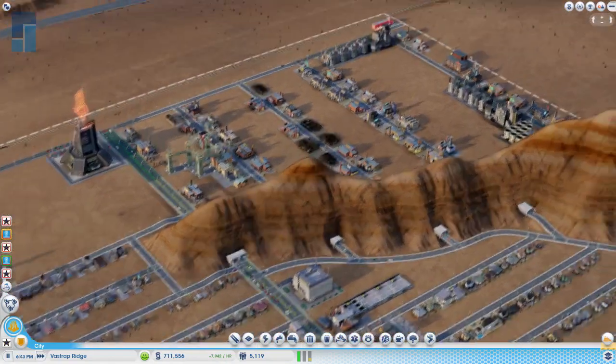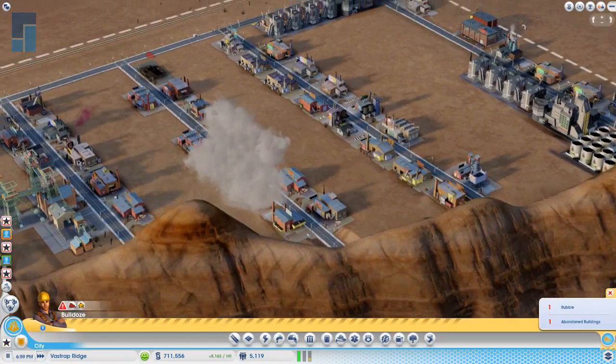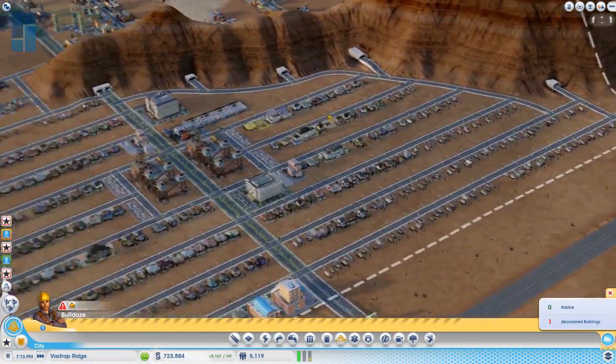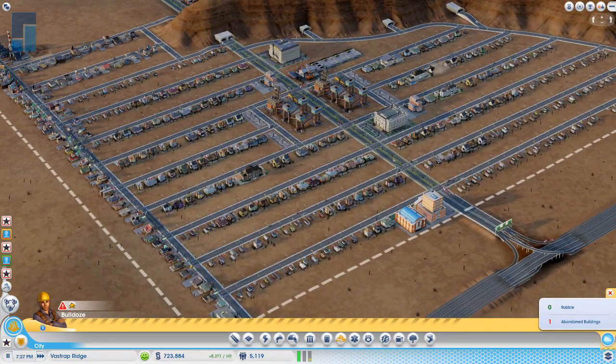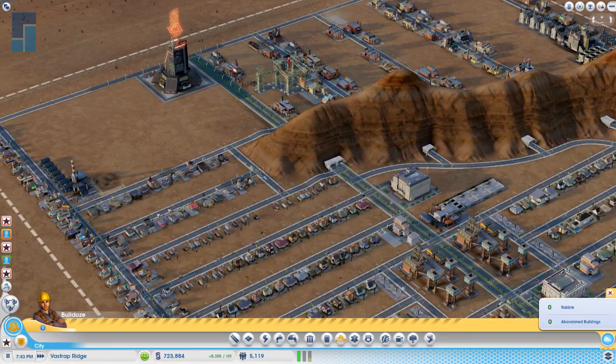I'm going to ride with this city until I can get Omega Co started. Once I get Omega Co started, I'll roll back to my other city and try to get rich people in there. Because once Omega Co is running, I'll make enough money to fill the coffers of my other city so I can start my mega towers.